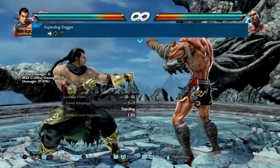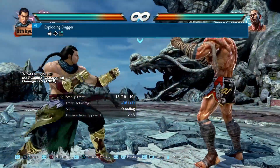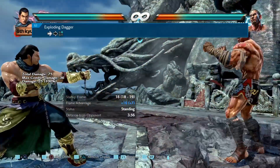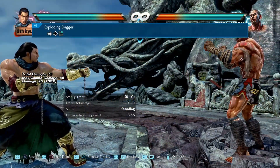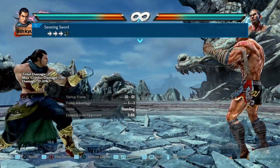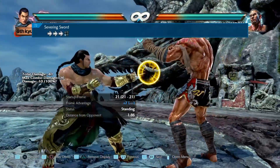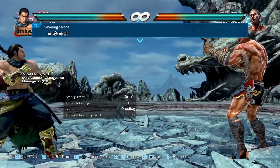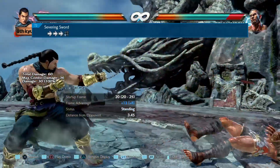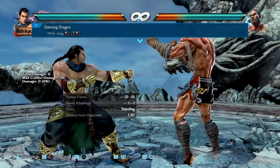Next up we have forward forward 2, and this once again has increased the range of the attack, so it should now hit from further away. Nice little buff for Feng. Next up is forward forward 3, or instant while running / while running 3. What they've done here is they've increased the lower range of the attack, which is the same kind of thing you've been seeing with the other attacks.